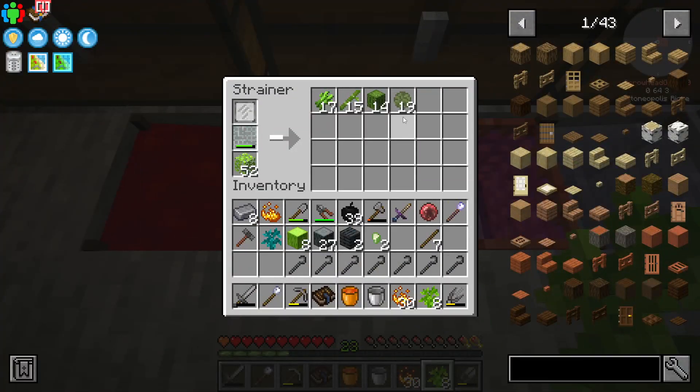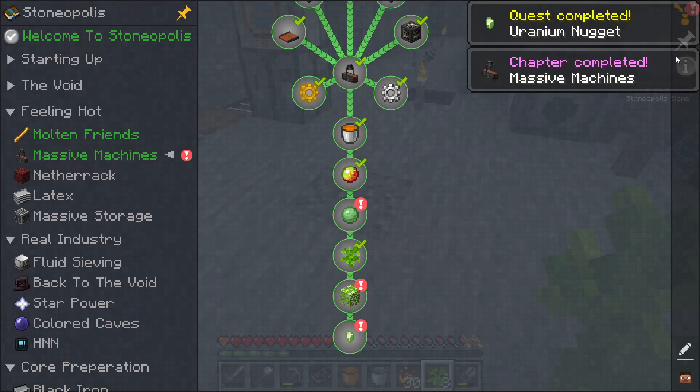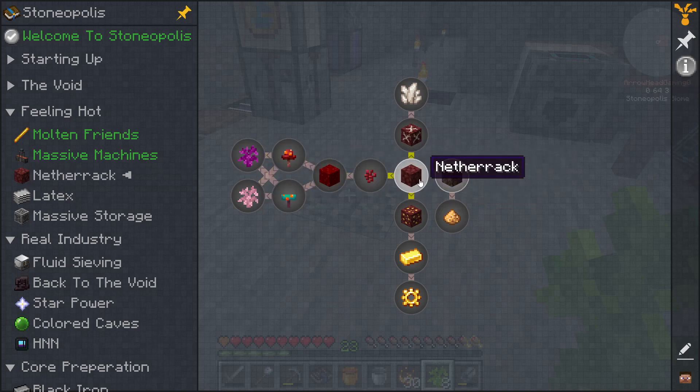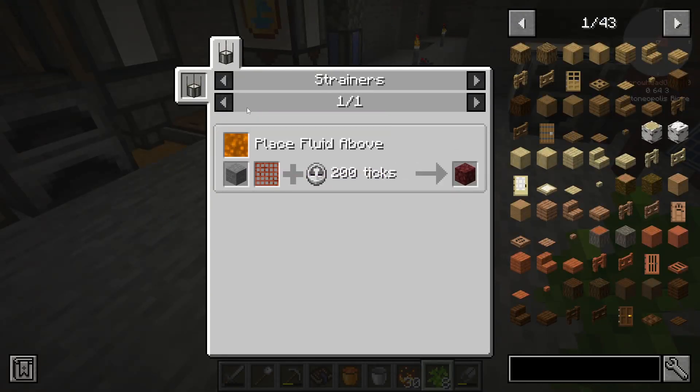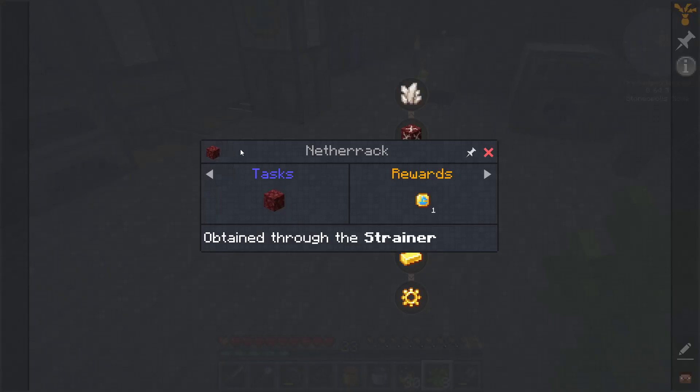It needs a nugget. Let's collect our rewards for that chapter. Now we can move on to nether, which is a copper mesh, stone, and the blazing fluid.